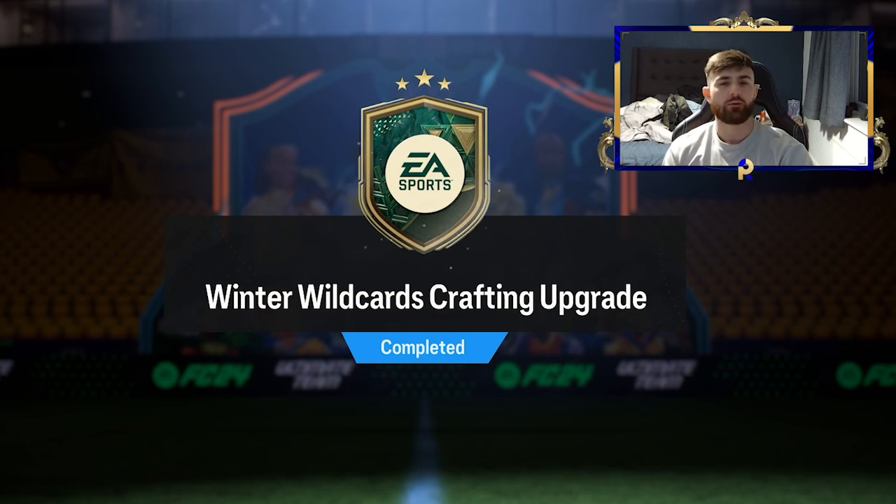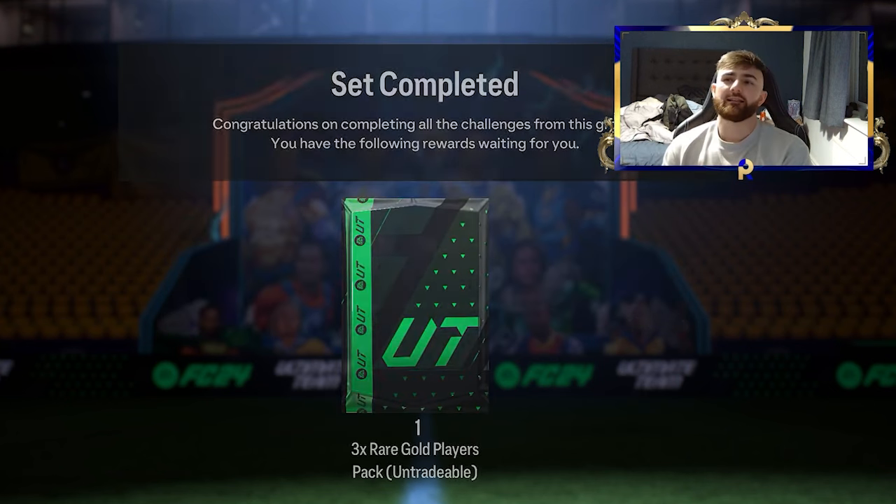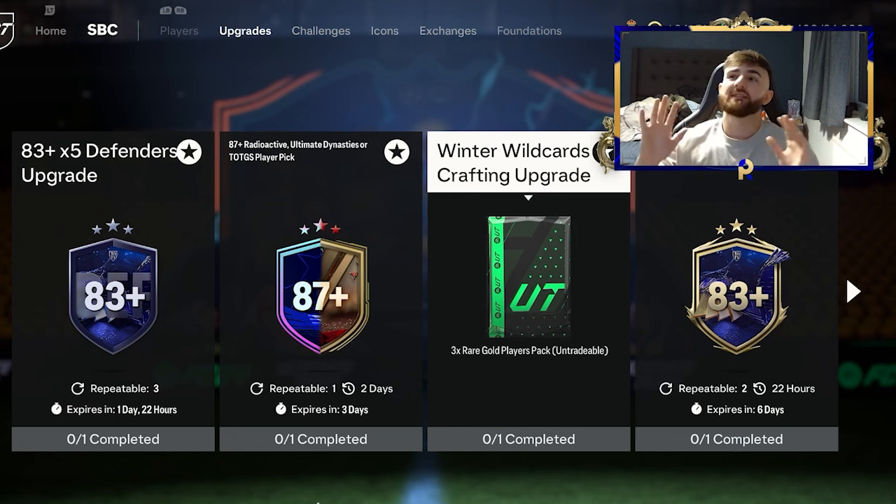Don't worry, I'm going to put in the description how to craft them for free. Essentially, if you have 40 of these packs, the reality is you're getting at least one, two, maybe three informs. I'd say the guarantee is two informs as a minimum, but you're probably looking at two to five informs with fair pack luck. And in terms of high-rated cards, I reckon you're going to get a few 86s, quite a few 84s and 85s, and you might even see an 88 or 87 cropping up. And of course, we've got Team of the Week that you could get higher-end cards of.